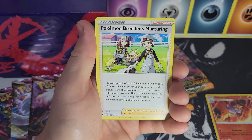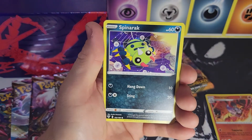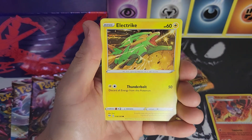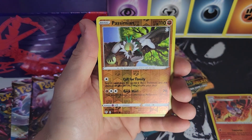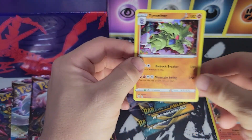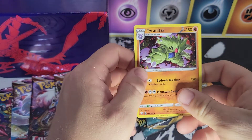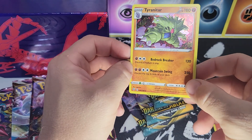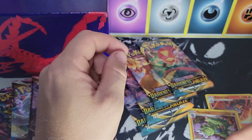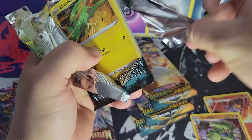We got a water energy, Stoutland, Breeder's Nurturing, Sandile, Panpour, Spinarak, Bounsweet. We've also done a whole booster box of this set. Electric Pasimian reverse holographic — and a holographic Tyranitar. It's really funny — when we did that Heavy Hitters premium collection box, Tyranitar was one of the cards they gave you in the box, and we hadn't pulled it yet, and here we pull it not far after that.